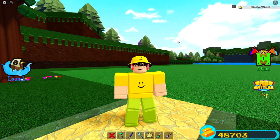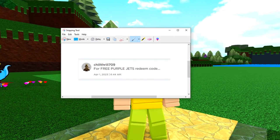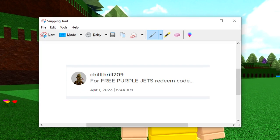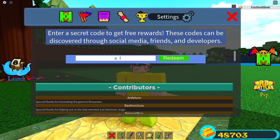I got it! So inside of this he actually gives a couple of hints. If we actually look at this, his name is Chillthrow709 — that is not a hint, that's just his name. But it says 'for free purple jets, redeem code...' and then down here it actually says April 1st, 2023, 6:44 AM. Maybe that has to be the code, so if we go in here and type in APR1 2023... that did not quite work. What if we try APR 1 2023, then slash, then 644 AM? Alright, 644 AM, that one still didn't work.